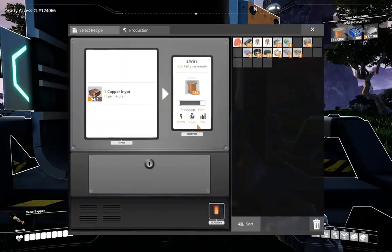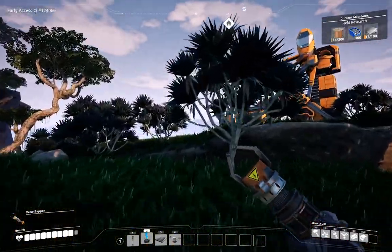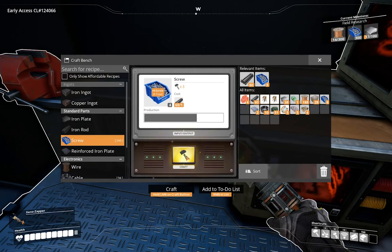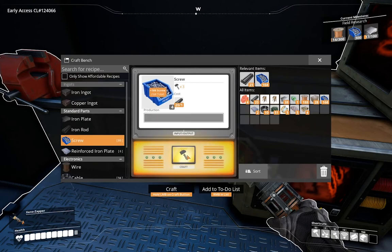There's about 186 wire already - halfway there. Screws require iron rods - not pipes, iron rods. The 62 iron rods I have comes out to 248 screws. It takes longer to make screws because you're making four at a time, and as we go up in ingredients they get more complex and take longer to craft. We'll handcraft these because it's faster, and I have no need for the rods themselves at this research tier.